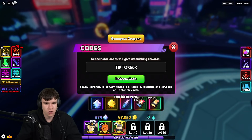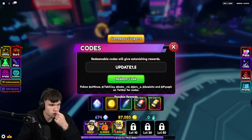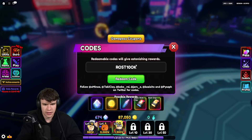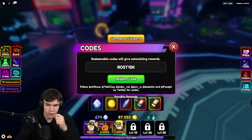Furthermore, go ahead and try the code update1.5 — I recommend testing it out because it could be working for you. Next, let's try the code rost10k — R-O-S-T-1-0-K. Redeem rost10k, and by doing so you'll get yourself a ton of nice rewards in the game. Definitely redeem that code if you haven't already done so.